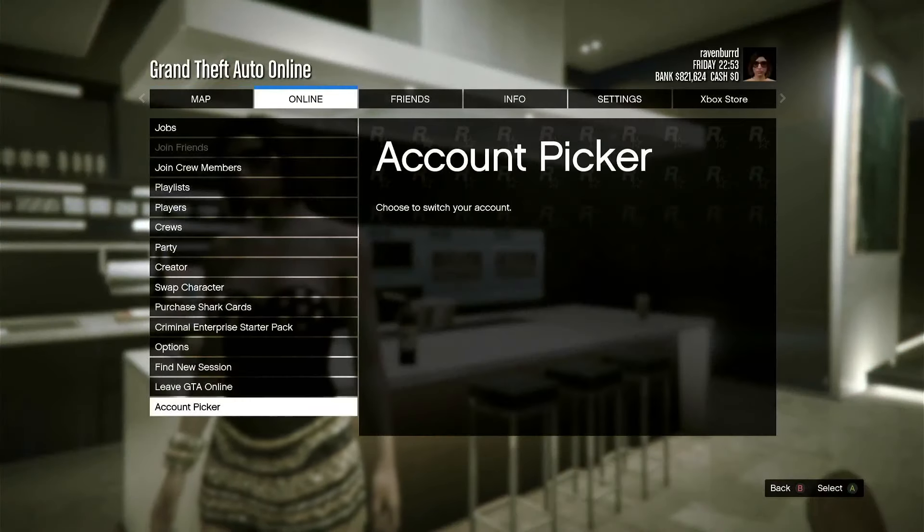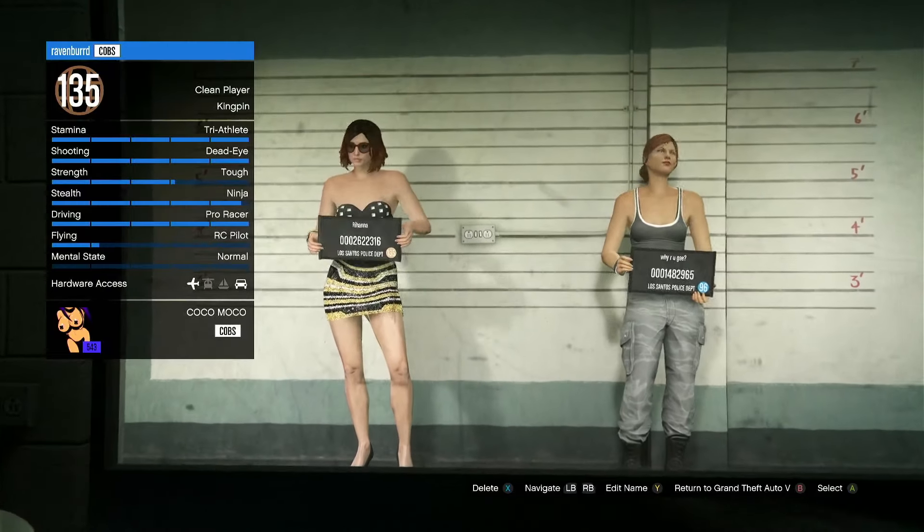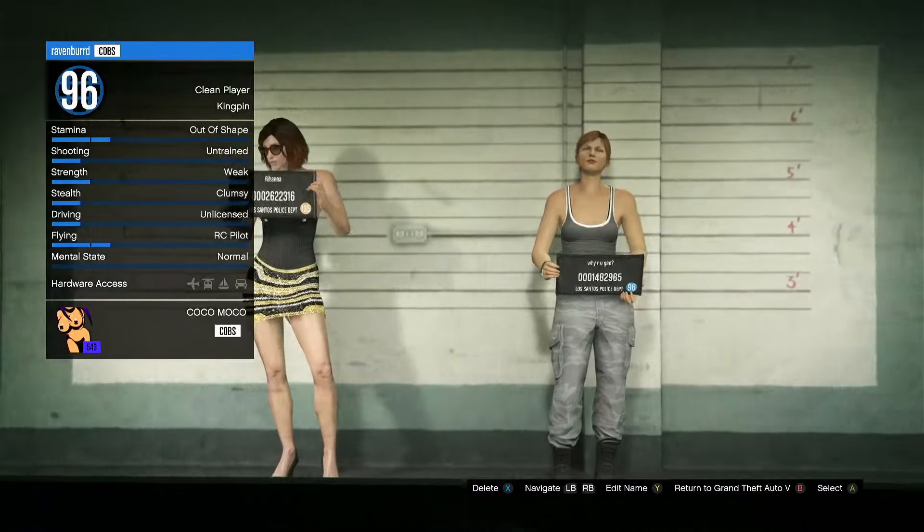Once you've done that first step, head over to the pause menu online and go to swap characters. Once you're over here in this menu, select your second character.